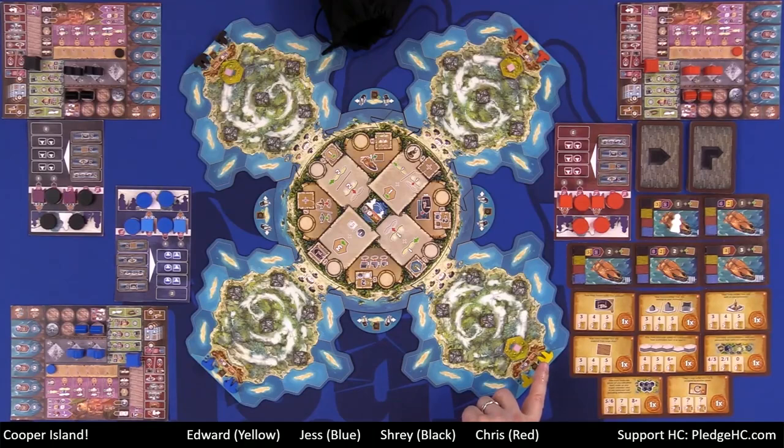Each player also has two ships. The double sail ship will be facing out to the right and the single sail ship will be facing out to the left. There are also log book spaces out here in between each of the peninsulas. That's everything on the main board.